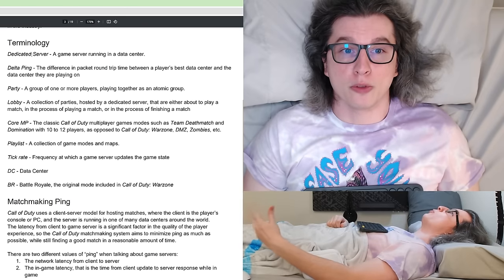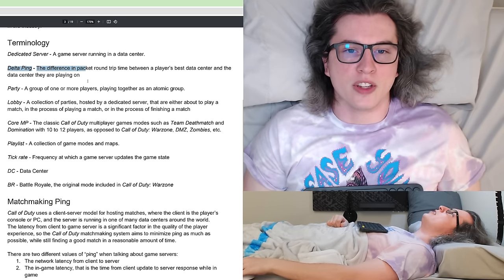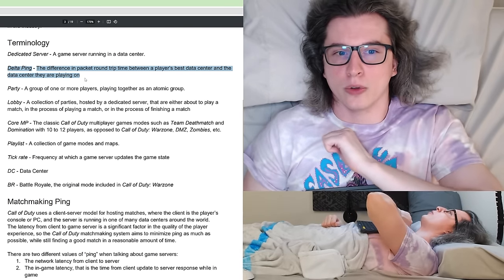On page three there's more terminology: dedicated server, delta ping, party, lobby, tick rate, data center, battle royale. The most important one is delta ping — the difference in a packet round trip between a player's best data center and the data center they're actually playing on.